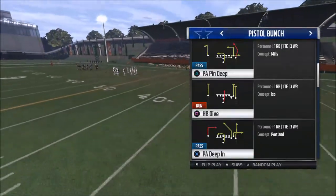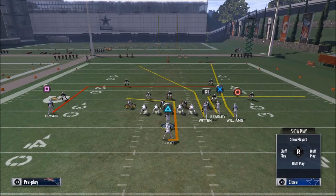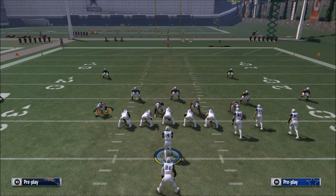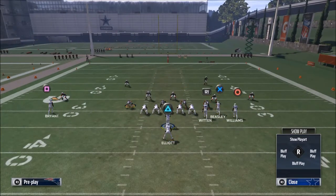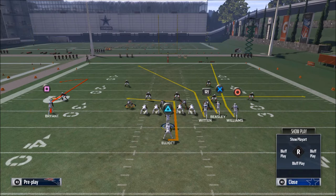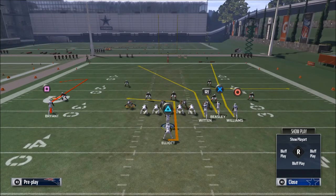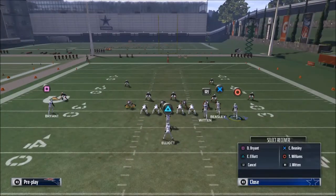The play we're going to utilize to beat the Cover 2 is the PA D Pin. First and foremost, it really comes down to route combinations. You want to have a high-low type of read. We're going to take Dez Bryant on his in route and change that to a comeback route — that helps if it turns out to be man-to-man coverage, where Dez Bryant will be wide open. The second thing is we're going to smart route Cole Beasley's route to give us our level, pulling the linebacker back and letting us hit Terrence Williams or Ezekiel Elliott.